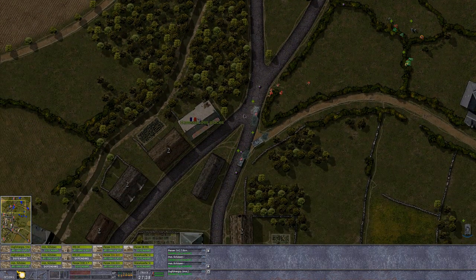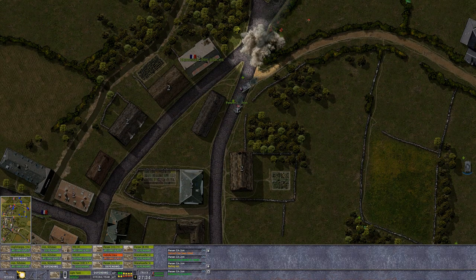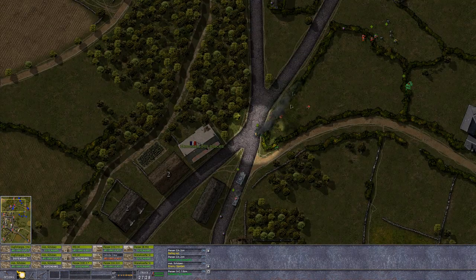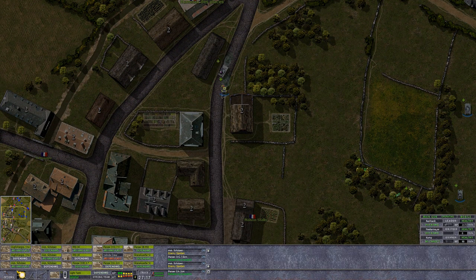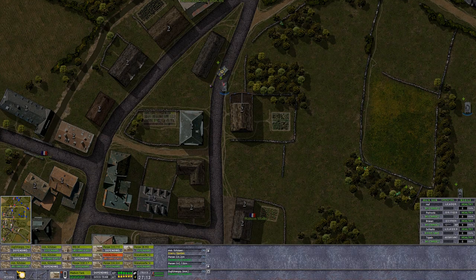We can maybe move one Panzer II up here to help out in that direction, send these guys down here, just kind of establish a little bit of a presence. This guy's not dead yet but will hopefully be soon. We can move this MG team over here together with these guys — they'll clear the path ahead first, then we can get the victory location. And okay, that's terrible — we are really losing a lot of tanks in this campaign.